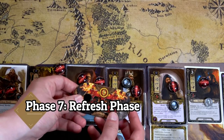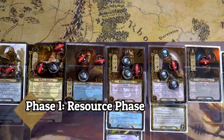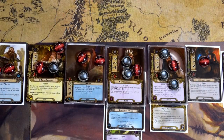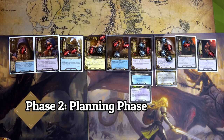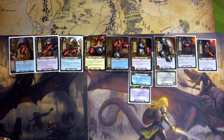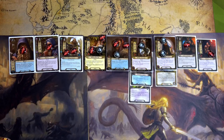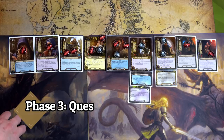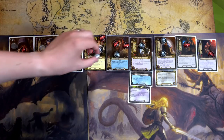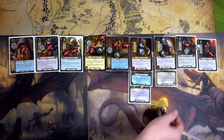That ends the round. We jump up to 35 threat, Gandalf goes away. We generate resources and draw another Test of Will. We spend one Dain resource to move Dunedine Remedy to Thorin — he heals one — then move it back to heal Dain one. Both heroes healed.